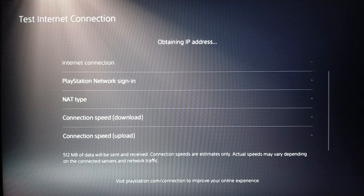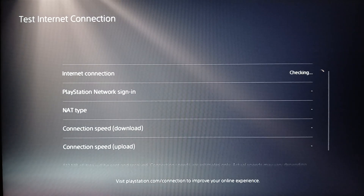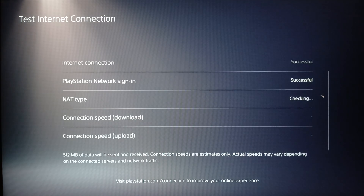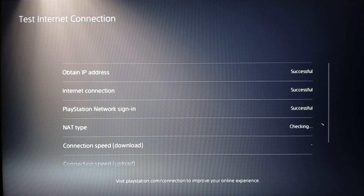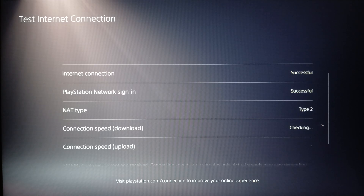Right here you're going to be able to test your internet connection — just wait for the test to finish. It will give you all of the results for your test. Here it will give you the status of your IP address, your internet connection, PlayStation Network sign-in, and so on.